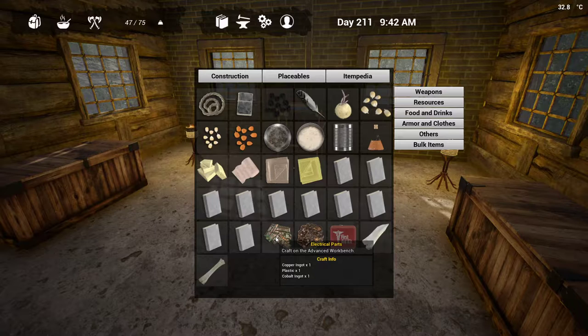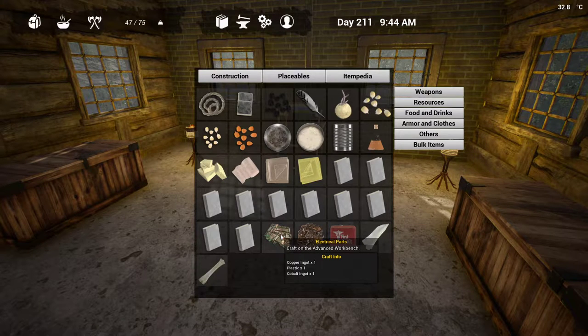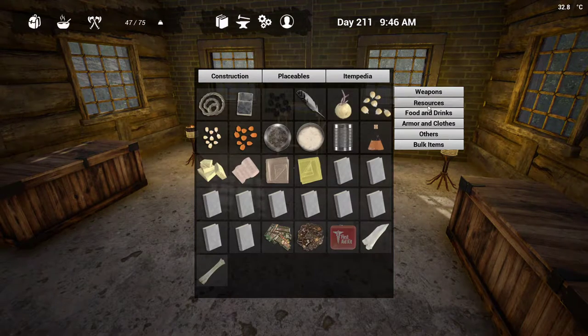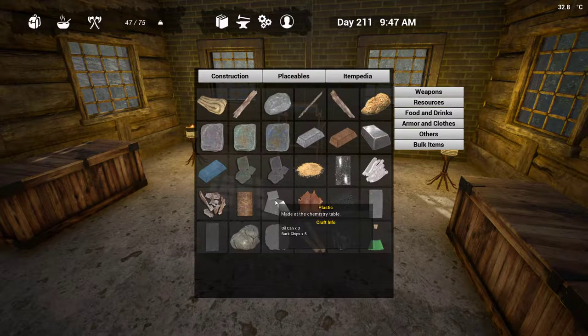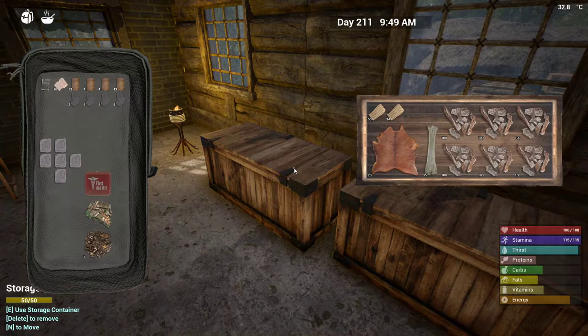Electrical parts - too bad electrical parts isn't that easy of a recipe. Okay, so cobalt and copper, and plastic times one. That's just an oil can and bark chips - we've got tons of oil cans.